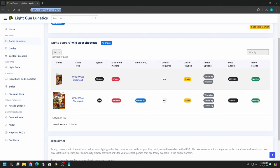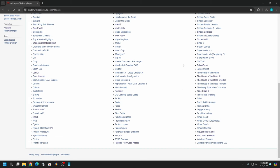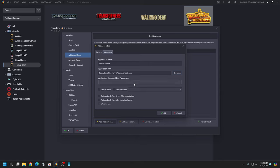Now go to the Sinden Wiki — sinden-wiki.org — scroll down the left sidebar to All Pages, and pull up Wild West Shootout. The only line we need from the page is the command line: dash-target=coastal space dash-rom=wws. Copy that, go back to LaunchBox, and paste it into the Application Command Line Parameters field. Make sure it reads: -target=coastal -rom=wss. Then check 'Automatically run before main application' and hit OK.